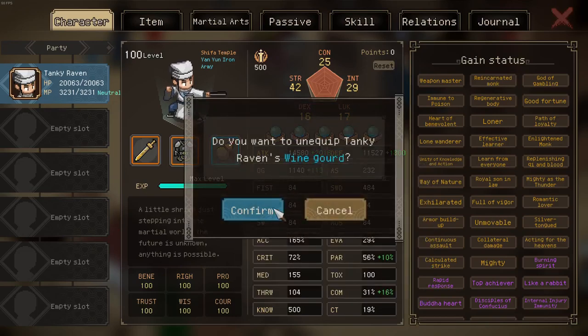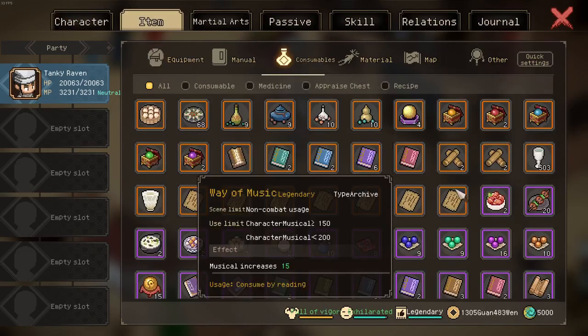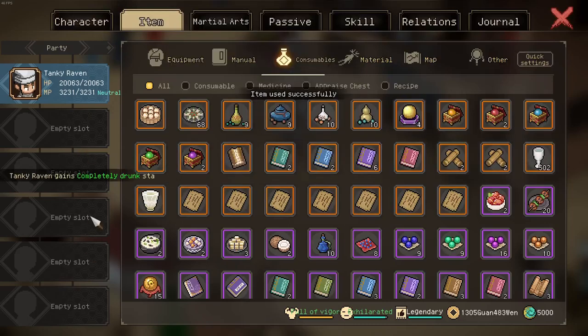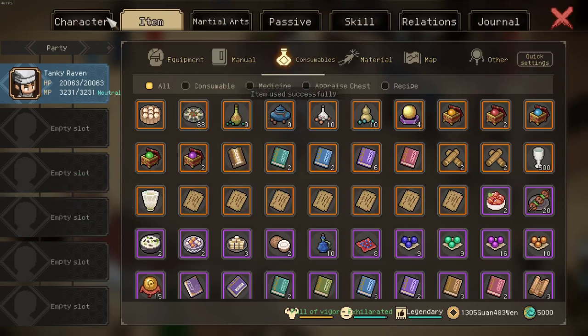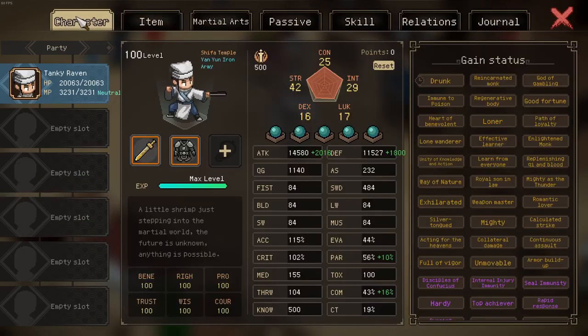Now, why is it so important? First, we will unequip it. If you normally drink wine, you will get different drunk effects and you can increase it until you finally have 'drunk.' However, if you keep using wine after that, nothing happens.